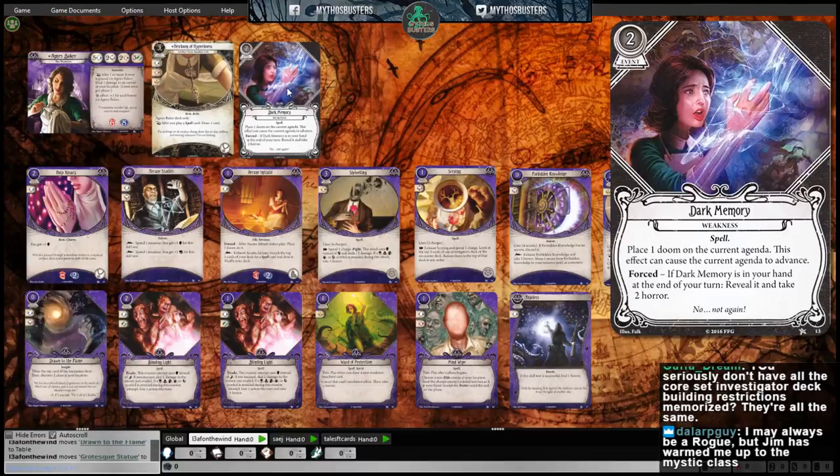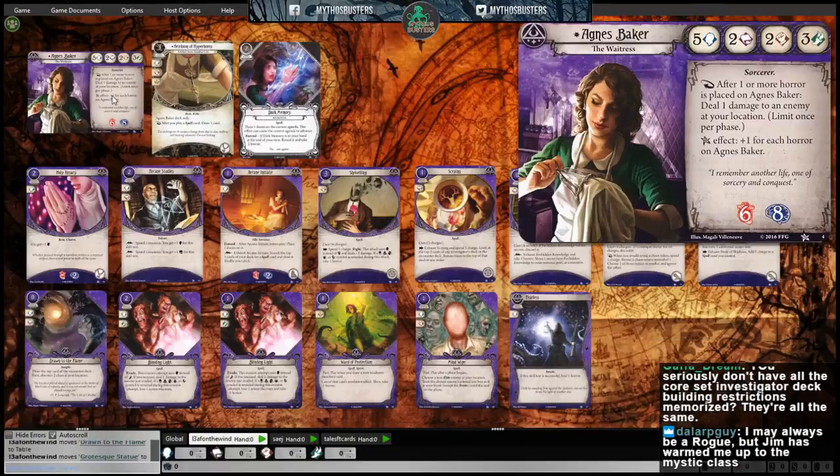Dark Memory is a two-cost event and a weakness with the spell trait. Place one doom on the current agenda — this effect can cause the current agenda to advance. And forced: if Dark Memory is in your hand at the end of the turn, reveal it and take two horror. That's pretty brutal. On a scale of amazing to awesome, how great is Agnes?